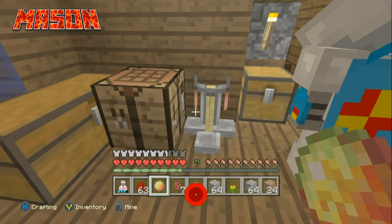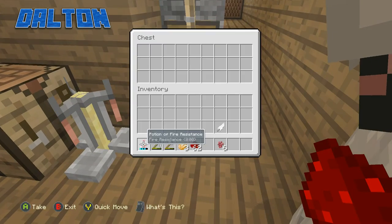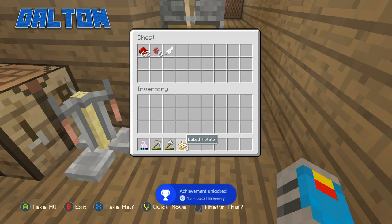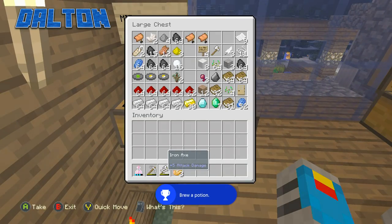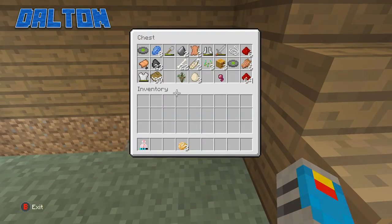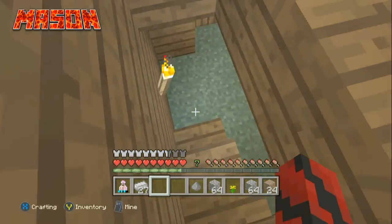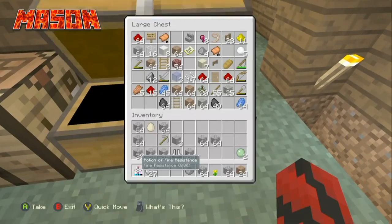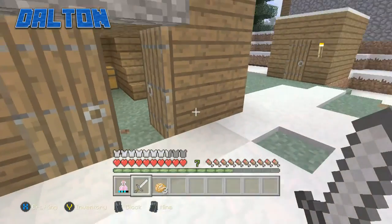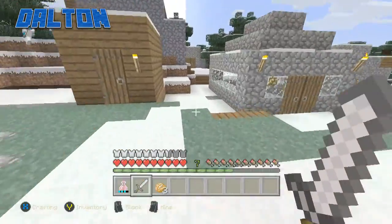All right, make me another one. Fire resistance — boom. Or do you want to do iron swords? Iron sword would be better. We have tons of spare iron — almost four stacks. Get a stick, make four, I'll take two and you take two.